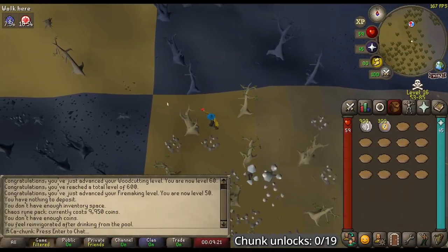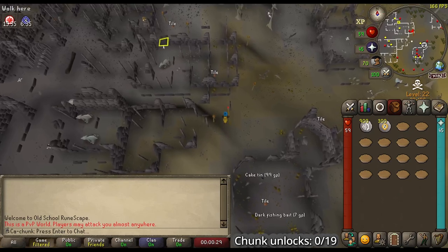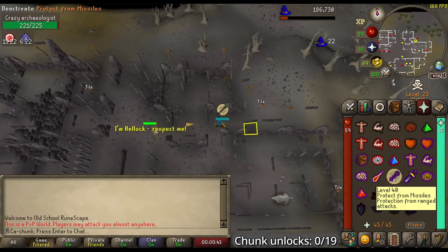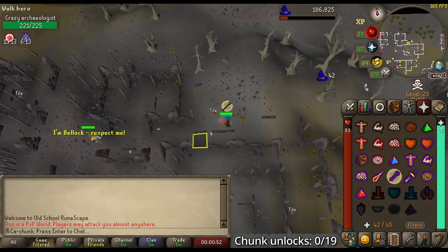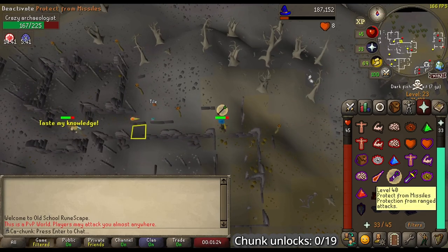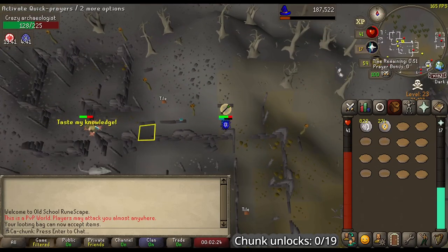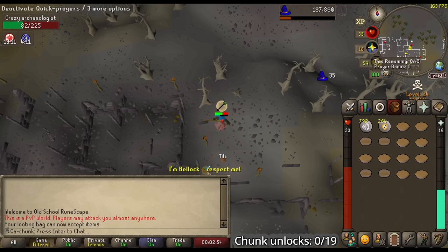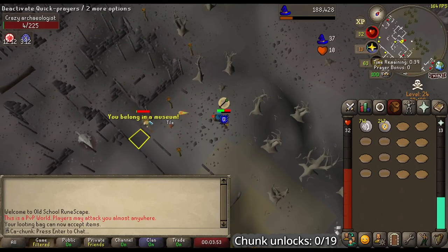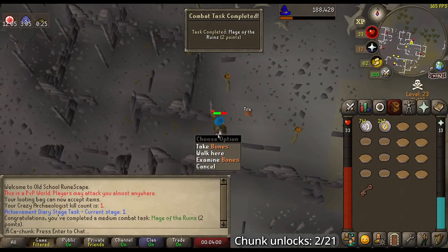I want to make sure I'm not breaking any rules, stepping from this corner tile to the other corner tile, like so. There's the Crazy Archaeologist — time to get the first kill and see how we do. Well, we got hit, so there's one Combat Achievement that we can't do. There we go — first kill, not a problem. A Muddy Key and a Combat Achievement, Mage of the Ruins, for 2 points.